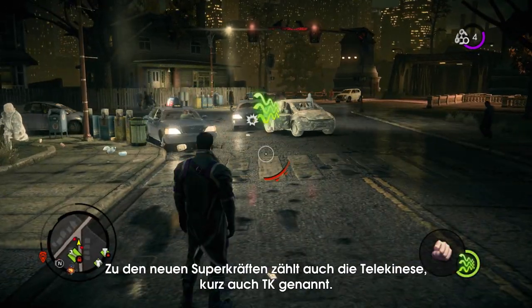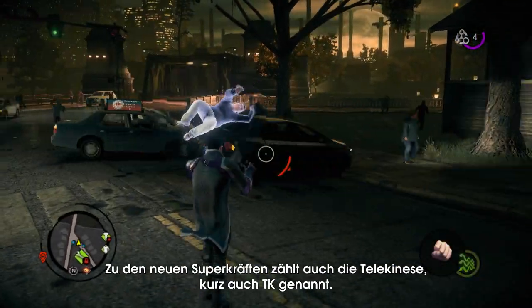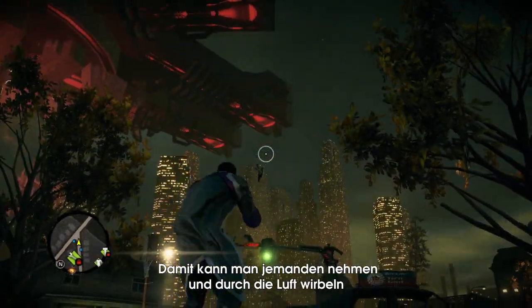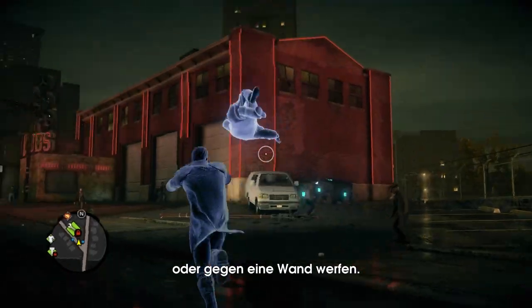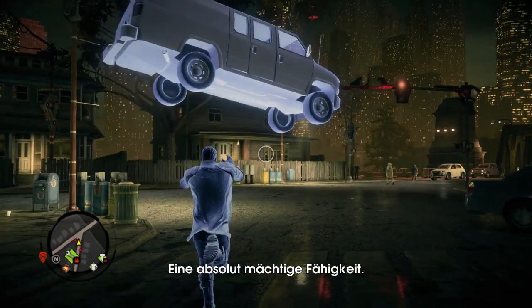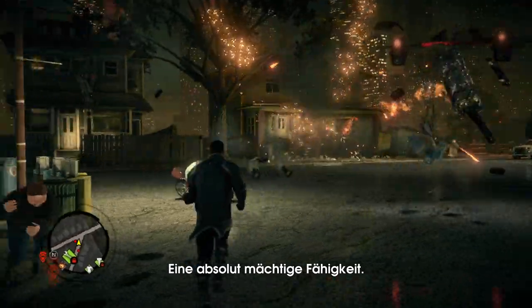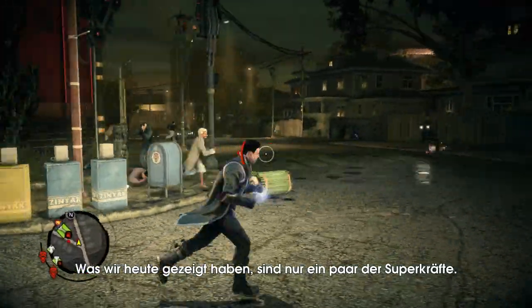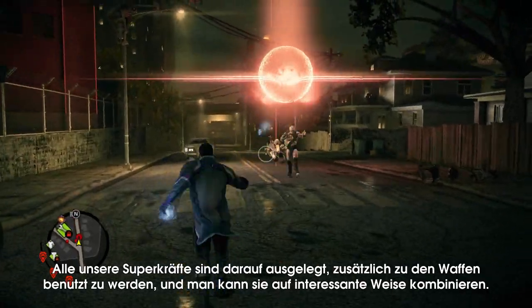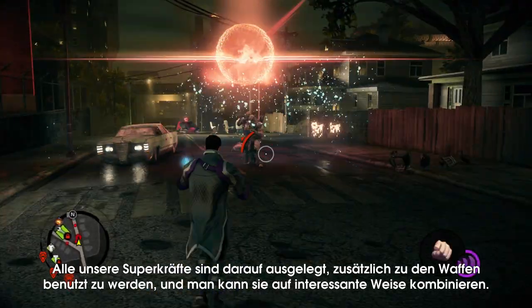I'm going to show you another one of our superpowers now. This is called Telekinesis, or TK for short. You can grab someone and just toss them through the air, or throw them against a wall. You can pick up cars and toss them around — it's an incredibly powerful ability. These are just a couple of the superpowers we're revealing today. All of our superpowers are designed to be used with weapons, and they can be put together in interesting combinations as well.